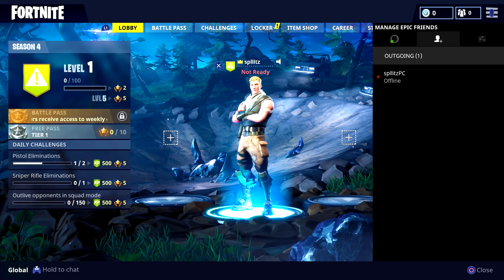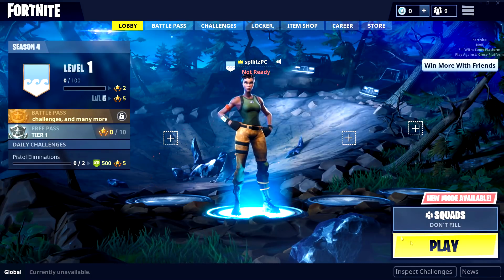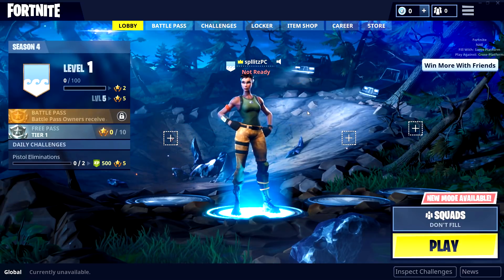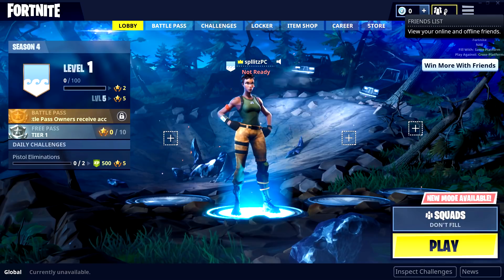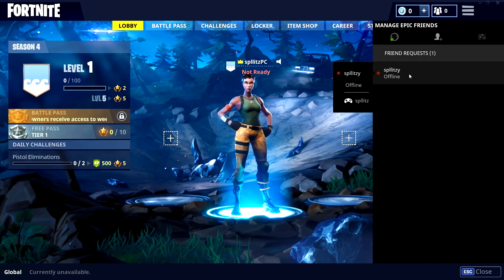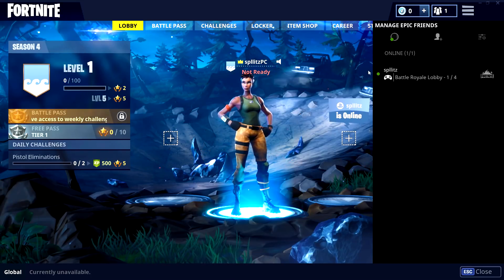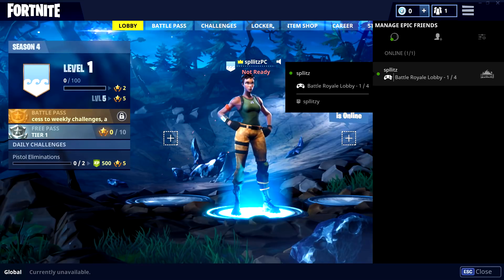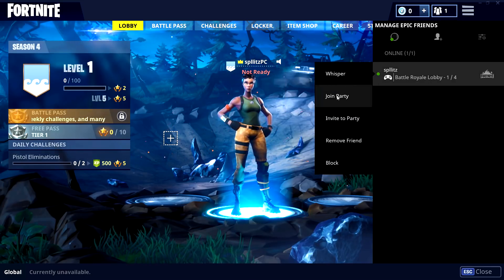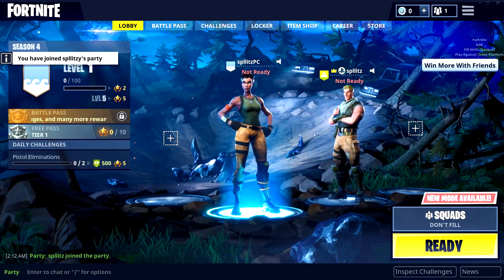Now we're on the PC side. This is where your friend wants to accept the friend request. All he needs to do is go to his friends list — you can see the friend request here, that's my PS4 account. Click that and accept. You can now see that my PS4 is ready to join, so just click Join Party.